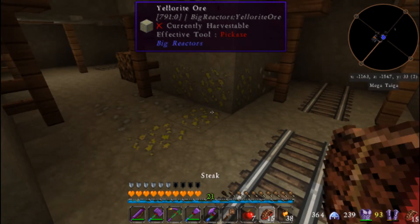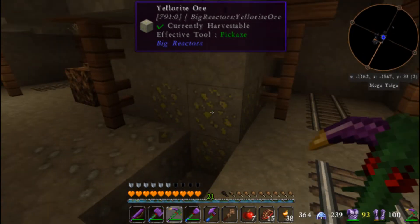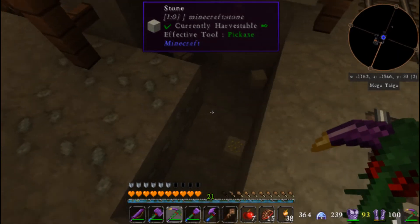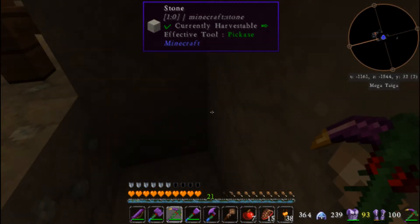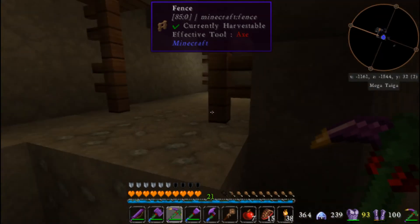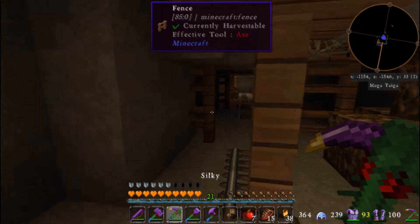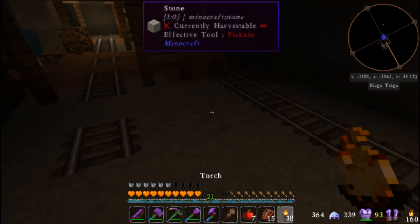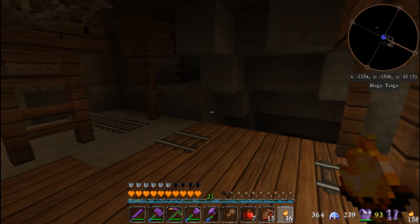More yellorite! Oh yeah. Because I'm grabbing these with Silky and putting them in the pulverizer, every one that I grab — just consider it two. How many are we going to need? We're going to need a lot — I'm talking a few stacks — and that's just to begin with. To keep the mod going and to keep our reactors going, we're going to have to have a source of yellorite.